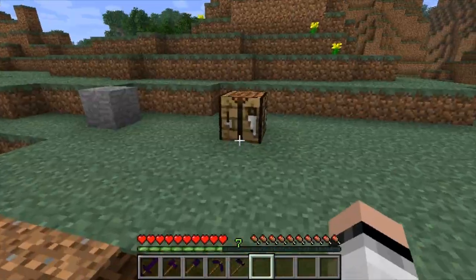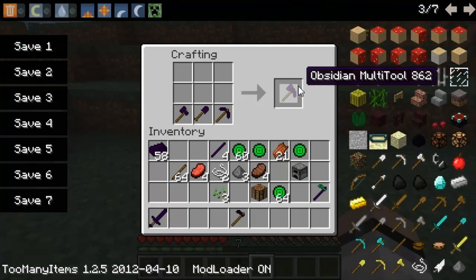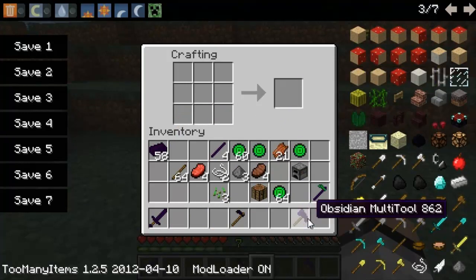Now if you have yourself a shovel, axe, or pickaxe, you can actually craft yourself a multi-tool, which combines all three together. Crafting is simple but you need to craft them in this exact order.